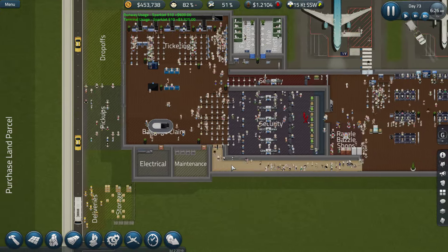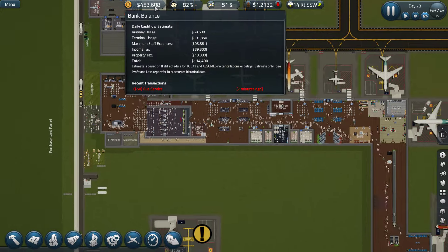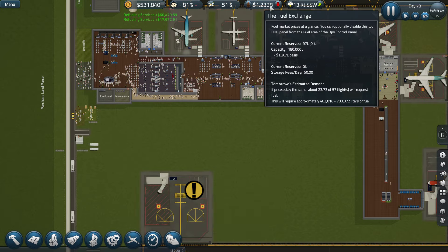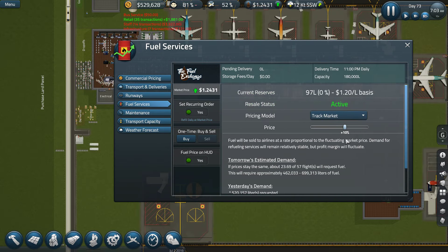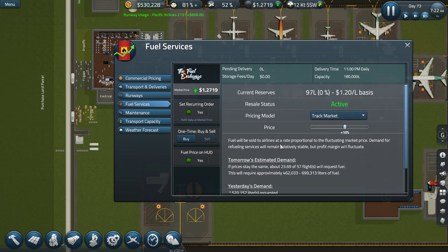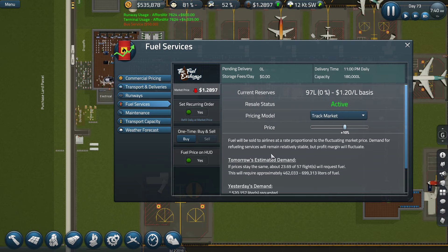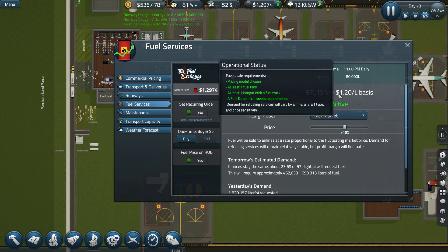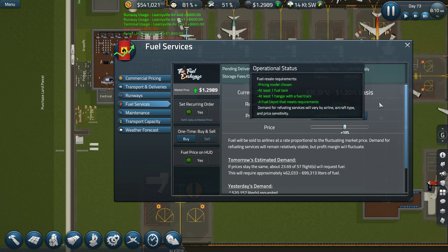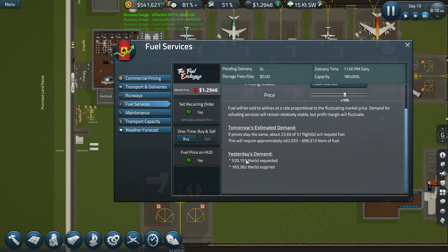Anyways, we are back at Sim Airport. As you can see, we're actually making pretty good money, pretty decent amount of money. I think I'm gonna do something about the fuel — I want more fuel to be bought. So how do I do that? I forgot. That's the main problem. Price, track market, capacity is 180, 60,000 litres. Demand — supply is 165, so how do we meet the demand?